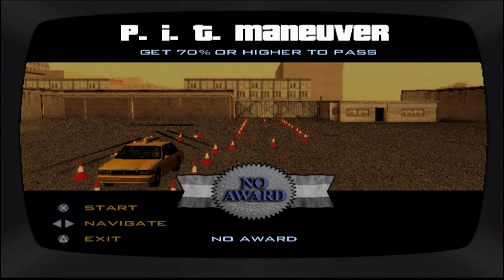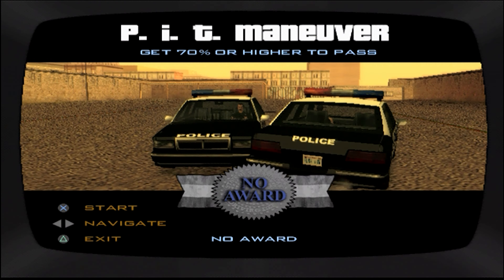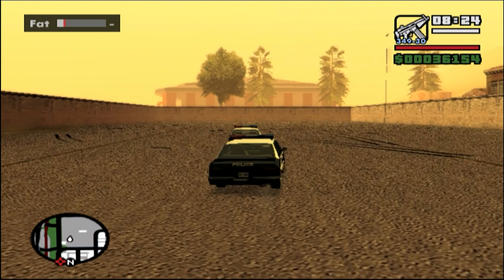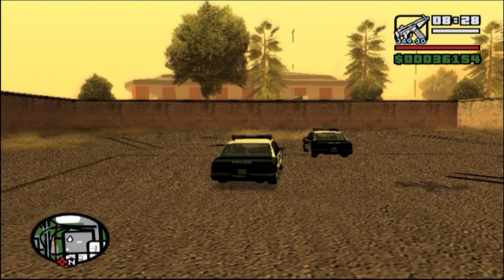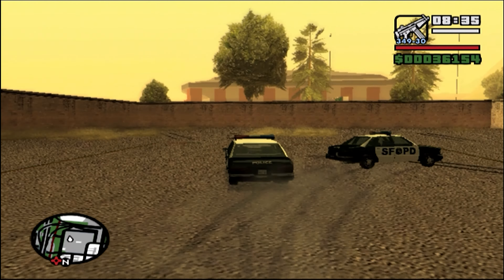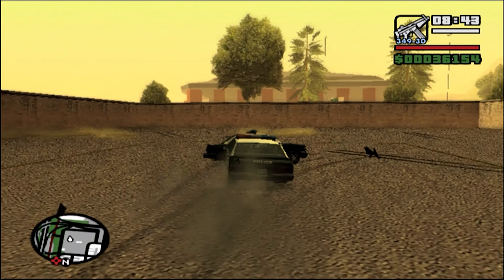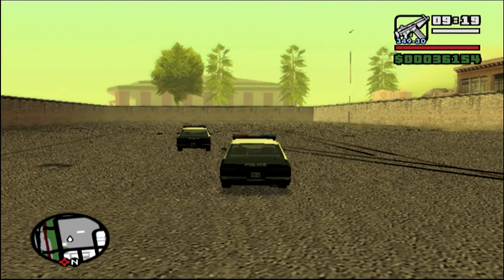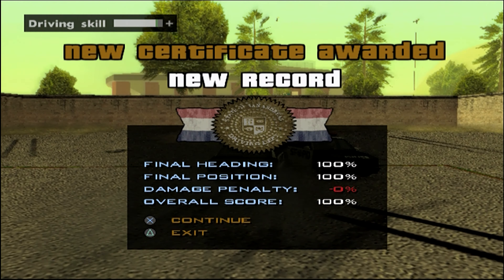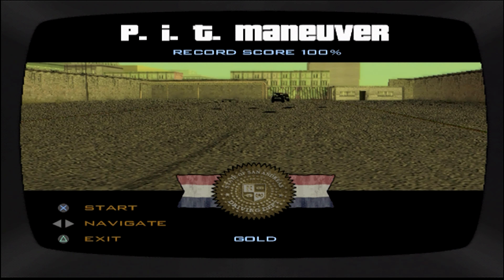What do we have next? We have demonstrated this a couple of times already, so this shouldn't be that hard. But actually getting the right angle might be a little bit challenging at first, and you also have to stop right next to the other car. Just pit maneuver it, and then stop near it like that. That wasn't that bad at all — might have gotten a little bit lucky there to avoid the damage penalty, but I'll take it.